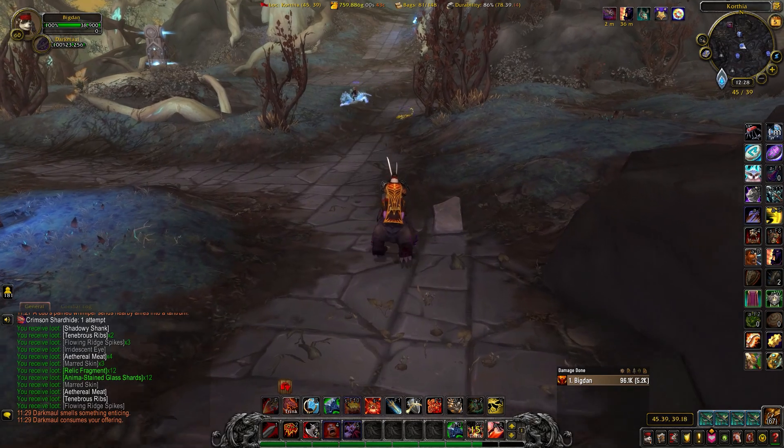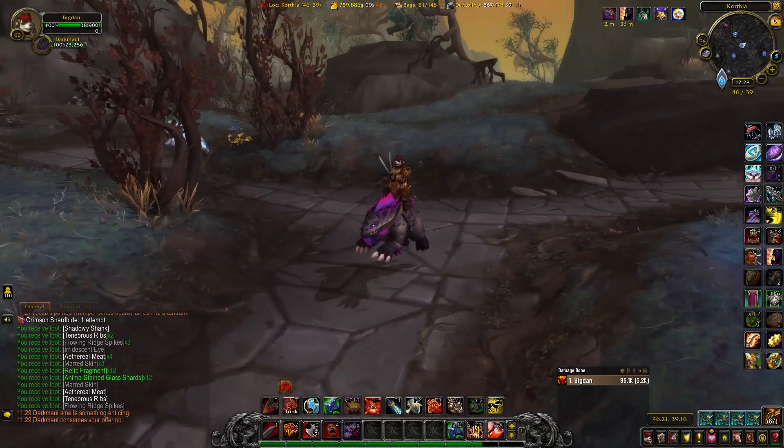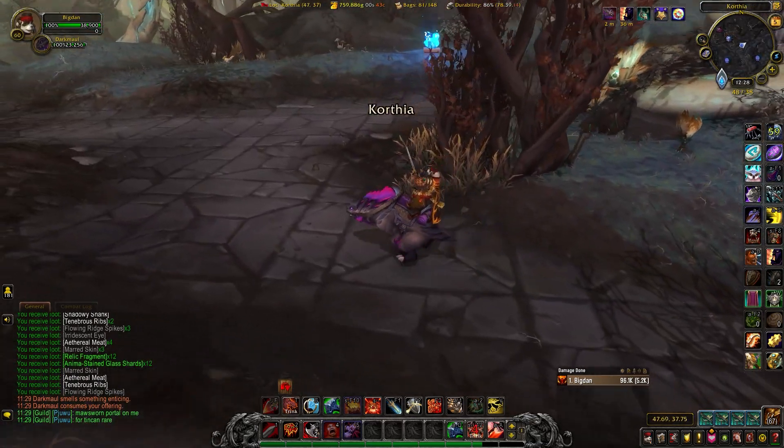I use Handy Notes Shadowlands for this — it's super handy, pun intended. It keeps a record on the map of how many times you've done it. As you can see here, I've done it once. It's really easy to keep track. You always know where Dark Maul's going to be since he doesn't spawn in random places — he's always there.